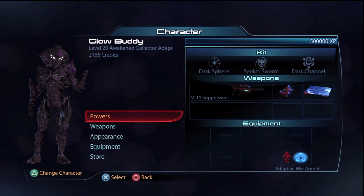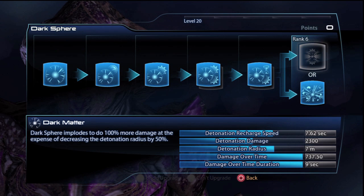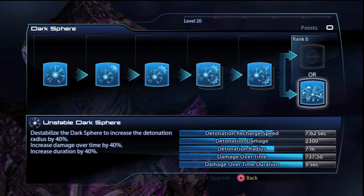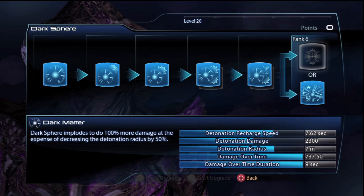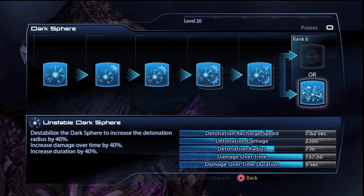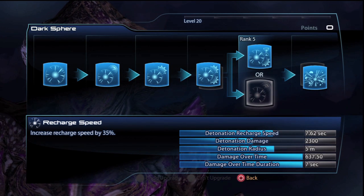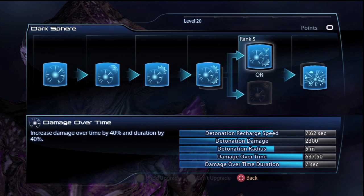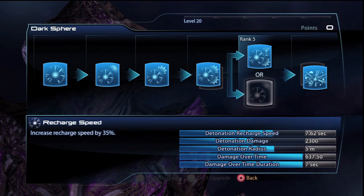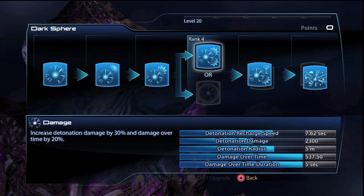As with all my characters, I spec them for the harder difficulties in the game. With the Awakened Collector I put maximum points into Dark Sphere, mainly focusing on putting points into Unstable Dark Sphere over Dark Matter. Whilst Dark Matter has a big buff by increasing the damage by 100%, it does reduce the explosion size quite significantly. Unstable Dark Sphere actually gives you free buffs to your Dark Sphere. I put points into Damage Over Time over Recharge Speed, simply because Damage Over Time offers two buffs: the Damage Over Time damage increase and the Duration increase. Although, if you like to detonate your Dark Sphere quite often, it might be more beneficial to take Recharge Speed. Lastly, I put points into Damage over Damage Radius, simply because I want Dark Sphere to do a decent amount of damage to opponents.